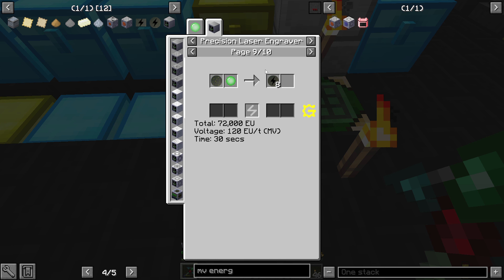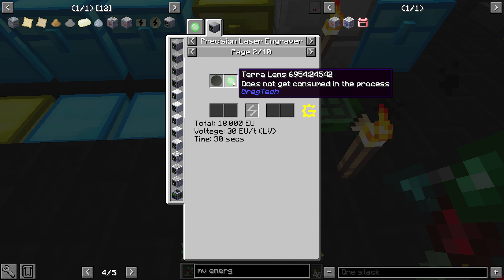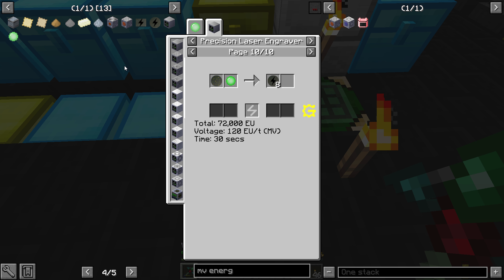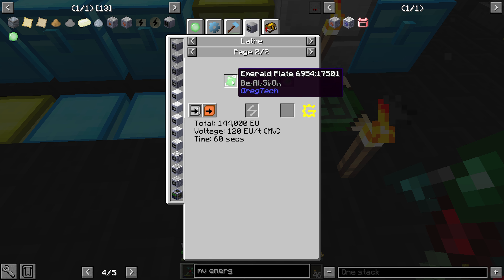The wafer thing you can make with basically a Terra lens. You need to make sure you get emerald - that's also emerald. We need to make an emerald lens, which is made in the lathe and the cutting machine - emerald plate or this guy. Thankfully we have an emerald plate. And it's in the MV lathe - we actually have an MV lathe.